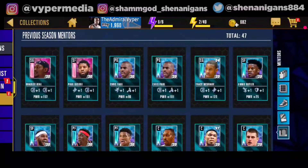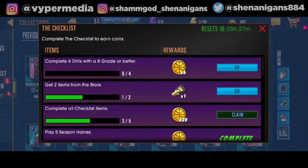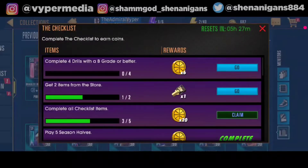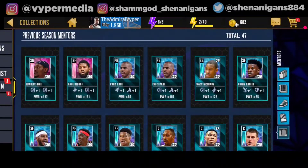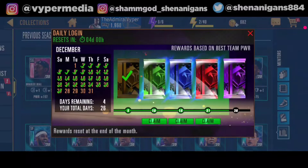The next section is the checklist, and this is something important. This is the checklist you need to complete every single day — as you can see I've been lazy and haven't completed mine. If you finish the checklist every single day you get about 40 to 42 coins, so you've got to complete these every day if you want to get coins, because getting coins in this game is super difficult.